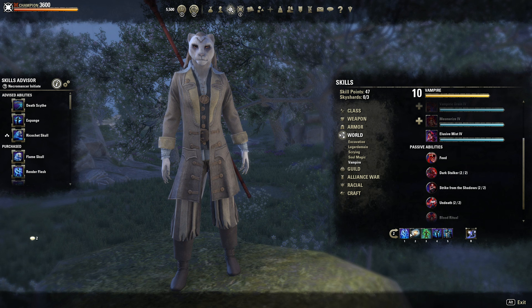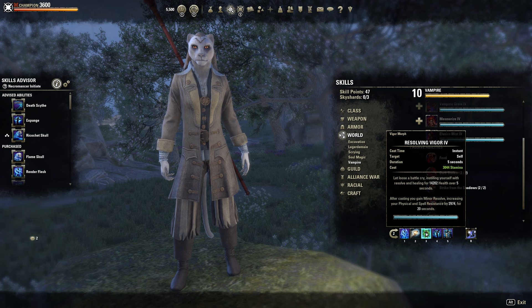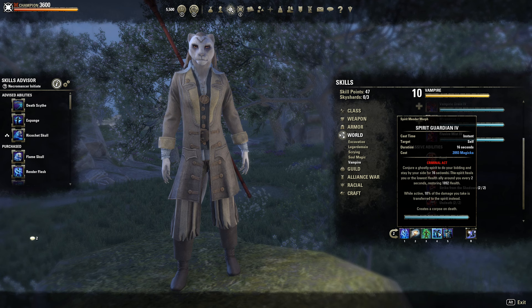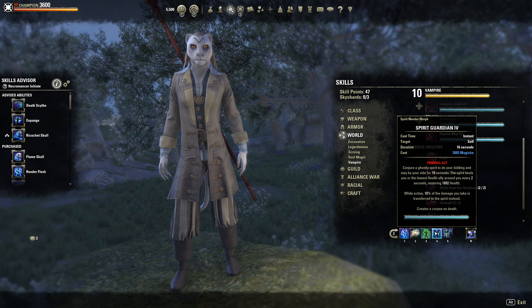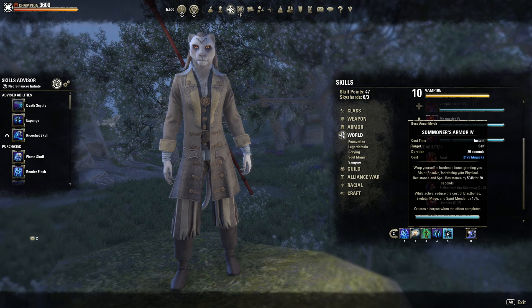Resolving Vigor is a great heal over time. After you cast, you also get Minor Resolve, increasing your physical and spell resist by 3k, which is super nice. Spirit Guardian gives us a nice HoT over time, and while active you gain 10% of the damage you take transferred to the Spirit instead. This basically gives us a form of major protection because when you take damage, 10% of it goes to the Spirit Guardian, making you relatively tanky. And Summoner's Armor — I chose this morph because we want to reduce the cost of our Blast Bones and Skeleton Mender by 15% to help our overall sustain.